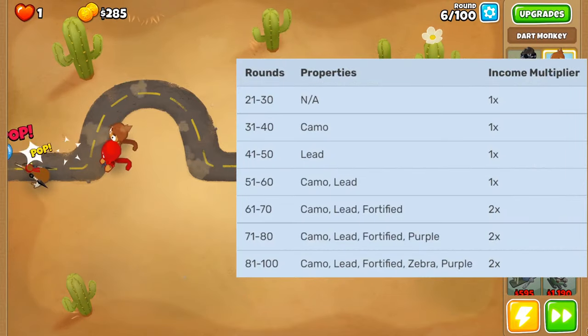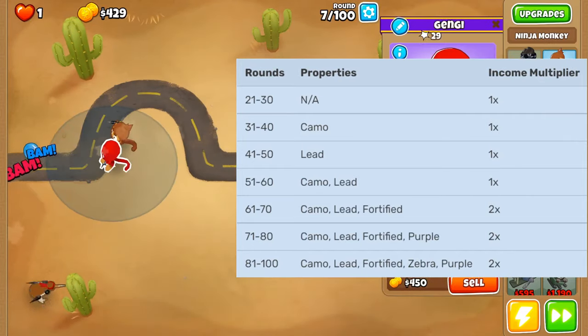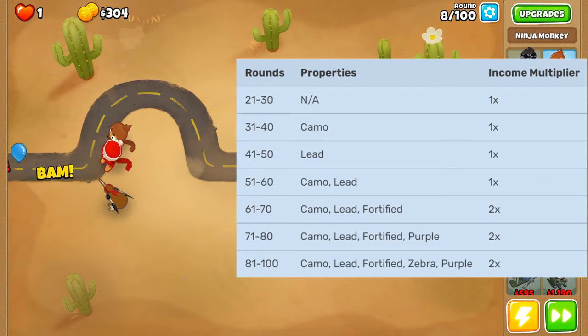As you can see by this chart, Golden Bloons get more and more modifiers on them the longer you go into the run, which theoretically would make them harder to pop. But a 0-1-2 Ice Monkey that you buff can pop every single Golden Bloon in a run. Since Golden Bloons don't start spawning until round 21, it is best to do Impoppable — that way we get 8 total and don't have to keep resetting through the first 20 rounds wasting time.